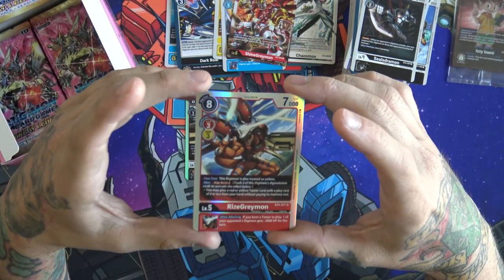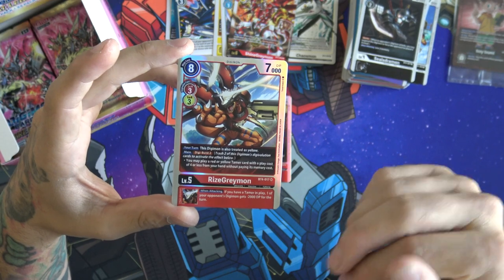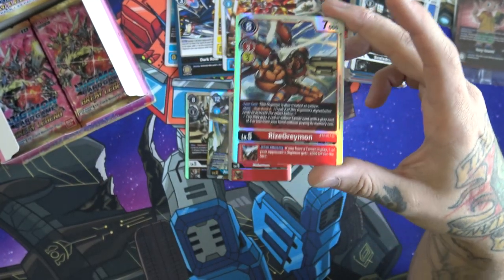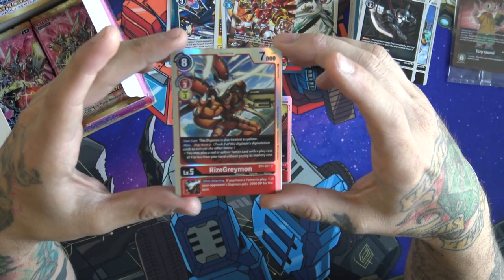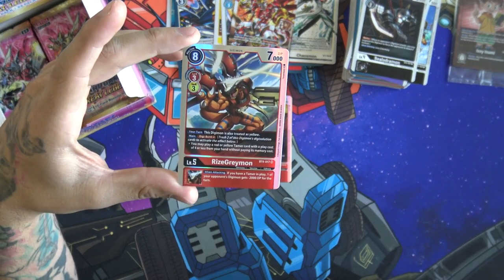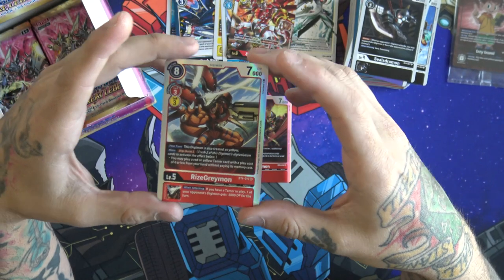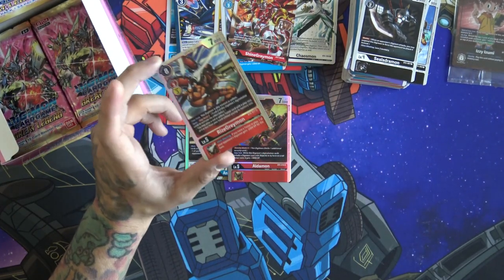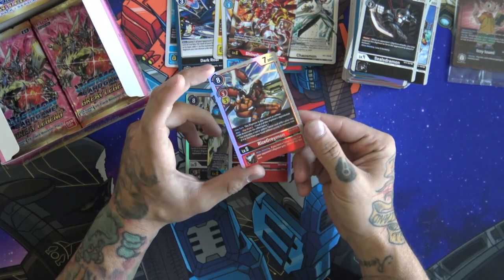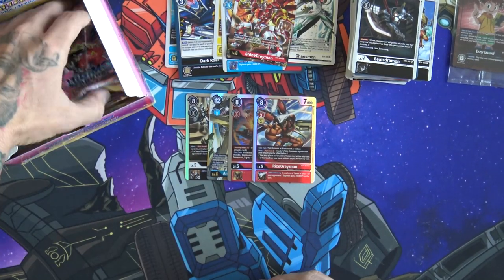A RizeGreymon coming in here — this is one I'm playing in a few different decks just because it is a ridiculously good card. It can be put onto a red or yellow Digimon, which is why I'm running it in a couple of different decks going around Shine Greymon. I'm running it in one of my War Greymon lists as a one-of. It has Digiburst two — you may play a red or yellow tamer card without paying its cost, and you get the on-play ability. The inheritable: when attacking, if you have a tamer in play, one of your opponent's Digimon gets minus 2,000 for the turn. So under my War Greymon, with a tamer out, you swing — he gets minus 6,000 plus this one, so minus 8,000 to a Digimon. Really good with a wide variety of decks.